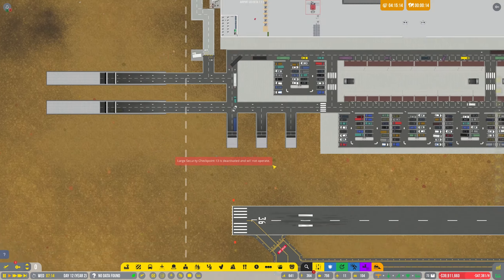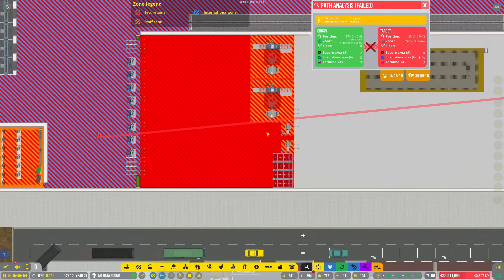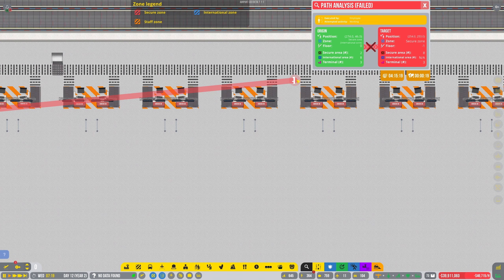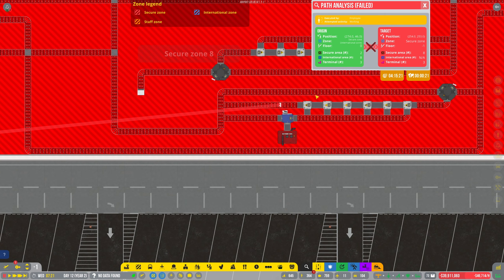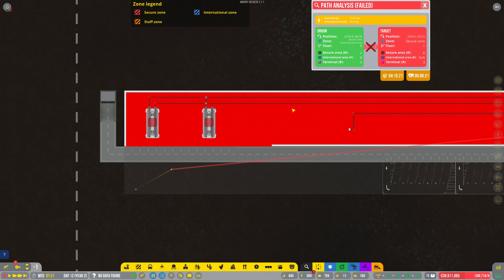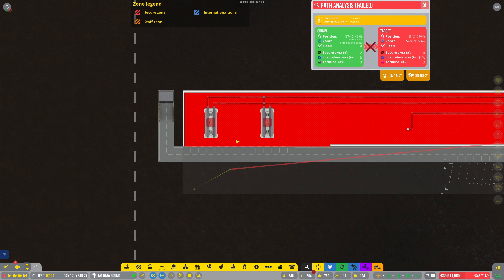Why is he trying to get to — what's that underneath? Maybe underground — maybe they're trying to get there but I haven't put any way to get down there yet. Let's put an elevator.